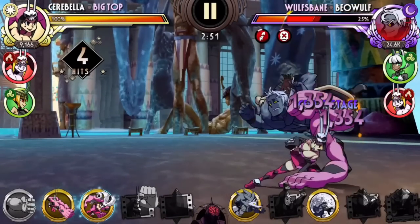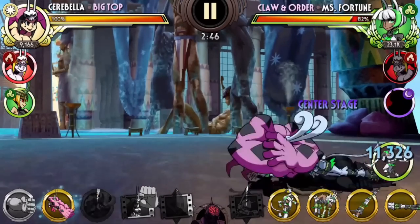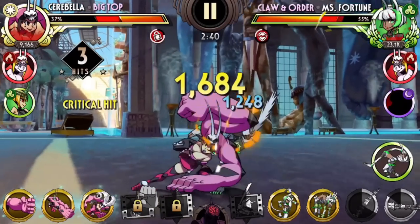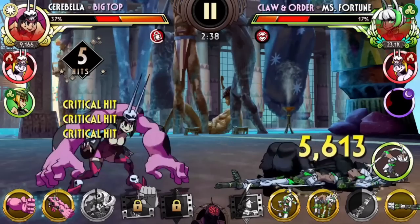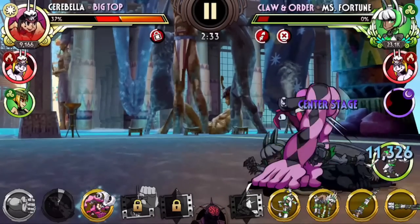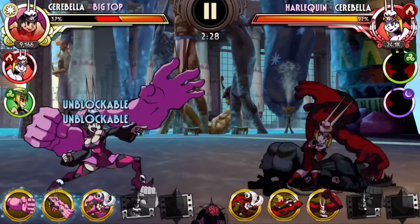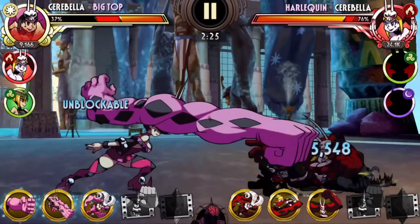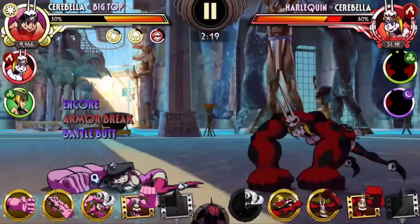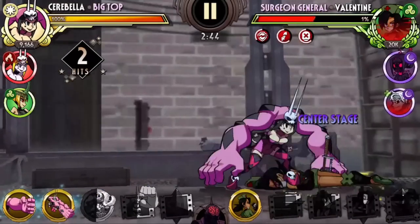Coming up next we have Big Top, which was not originally in my list, but after thinking about it I've realized she's a really old variant — she's been around since the beginning of the game and never saw any real play. If Troublemaker managed to get a buff, giving Big Top a buff is not much to ask either. I do like her ability to revive and gain some buffs to delay the fight, but this kind of ability is nothing new now. We've got plenty more variants that can revive themselves and modifiers that literally revive the whole team after just a few seconds.